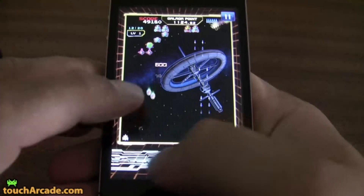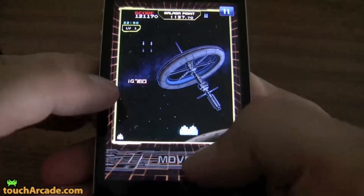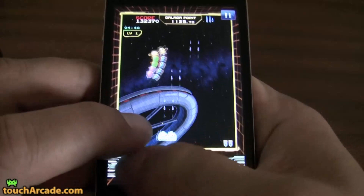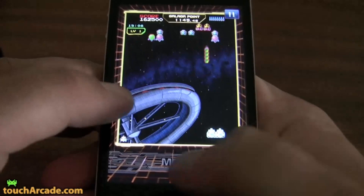In celebration of its 30th anniversary, Galaga 30th Collection was released for iOS in 2011 as a free-to-download but pay-to-play title, featuring remakes of Galaxian, Galaga, Gaplus, and Galaga '88. The graphics have been enhanced slightly with new bits of music, and for CGI lovers there's a brand new opening video before the title screen. Unlockables include power-ups and artwork.